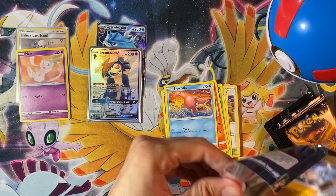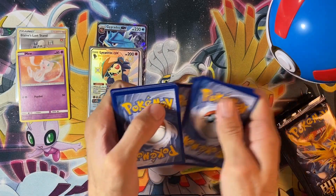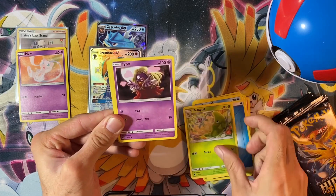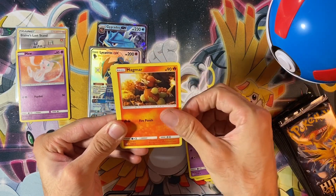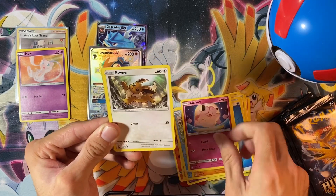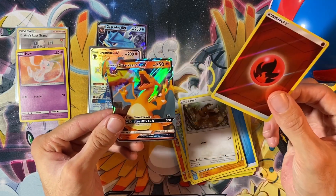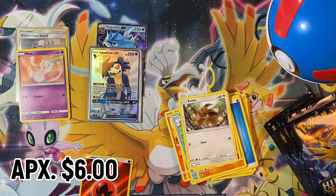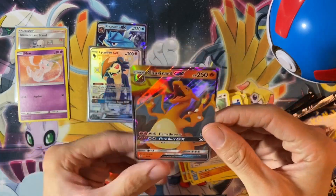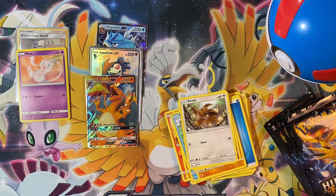On to pack number three. We have Water Energy, Metapod, Jinx, Magmar, Sad Cubone, Magikarp, Geodude, Clefairy, Eevee, Reverse Hollow Fire Energy, and a Charizard GX. Let's go! That's a nice pull — can't complain. It's worth a couple bucks, I think like six bucks.